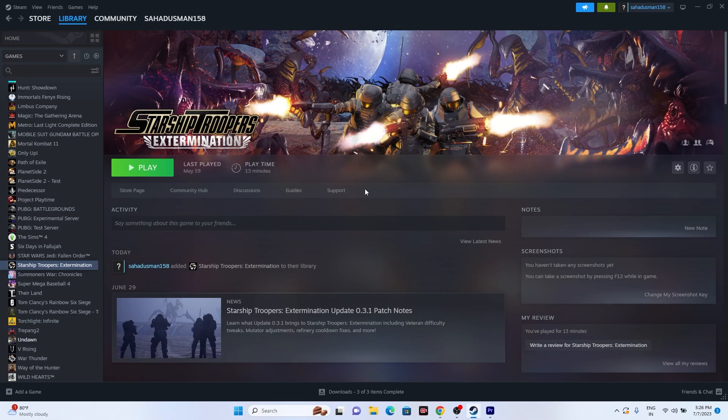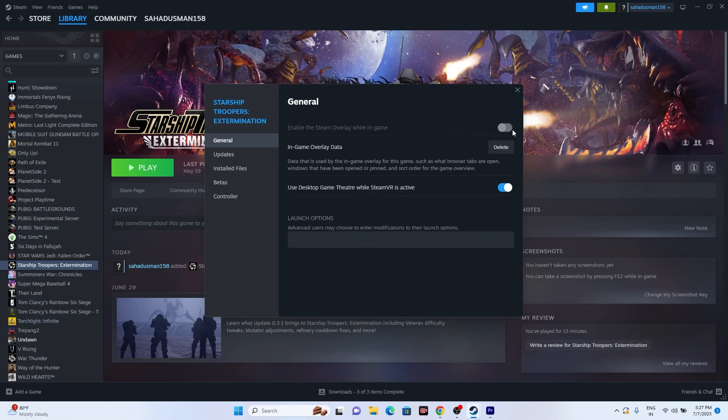The next step is to disable the Steam overlay. Right-click the game in Steam, go to Properties, and if the overlay is enabled, disable it. After disabling, try launching the game. You can also try adding launch commands: enter '-dx11' in the launch options and try; if that doesn't work, change it to '-dx12' and try launching again.